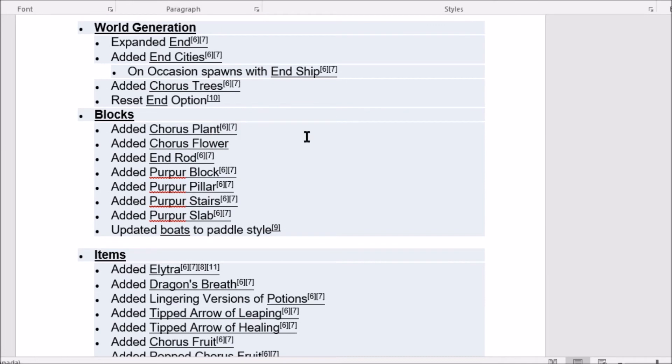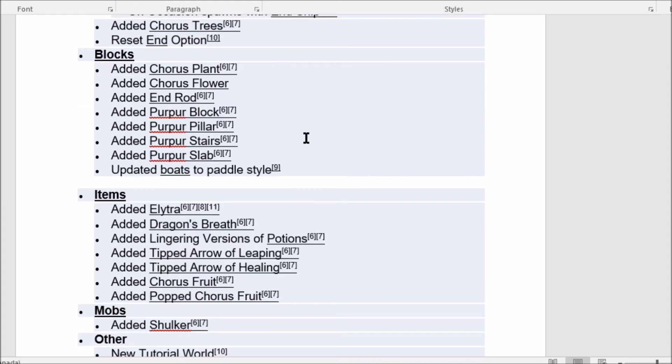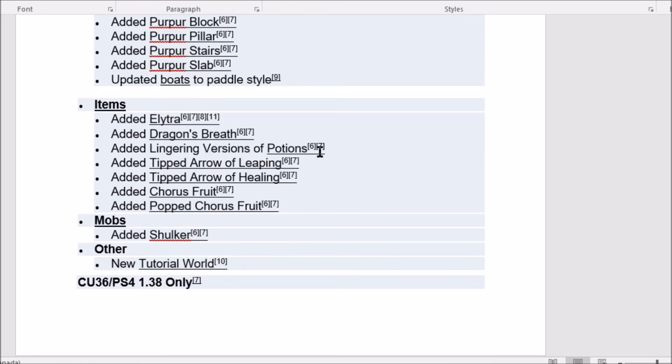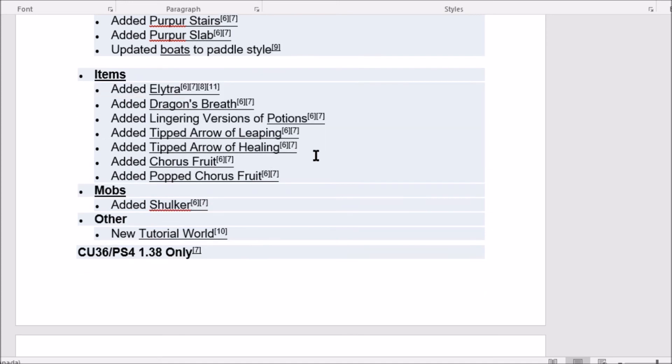For blocks, you got chorus plant added, chorus flower, end rod, purple block, purple pillar, purple stairs, purple slab — then coming up the bolts to the paddle style. Pretty sick. And for items, they added the elytra, dragon's breath, potions of lingering.